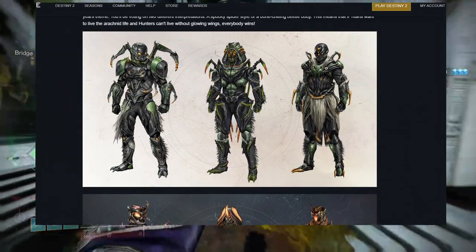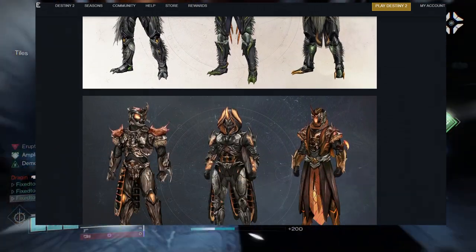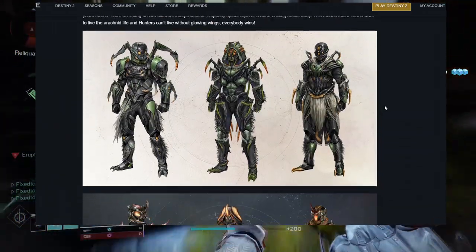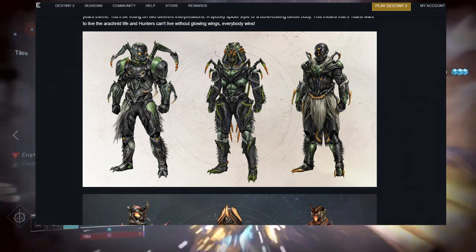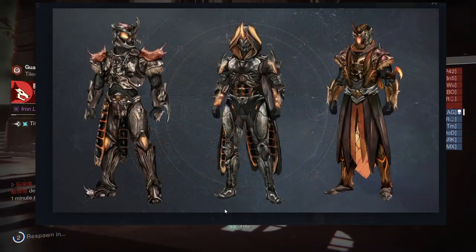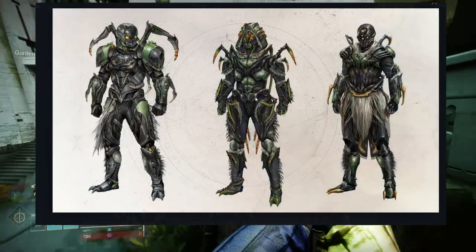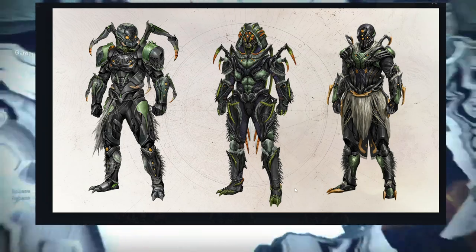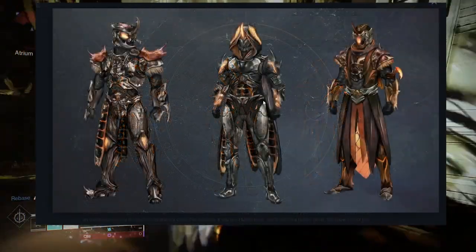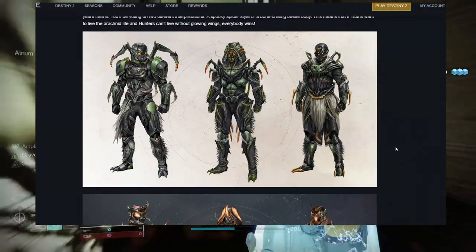If I were a betting man, warlocks are gonna choose the green set, hunters are probably gonna choose the orange one just because of the punchy arm, and titans are probably gonna choose the orange set for the same reason. But for me personally, I would go with the green set all around. It's tough though, because I think the orange set has the better boots if you want to go for a hive theme — this one is just pure carapace.